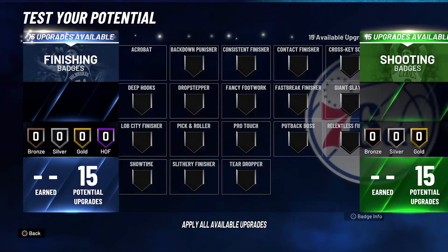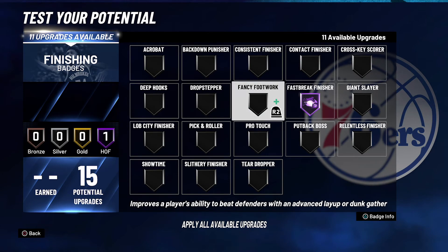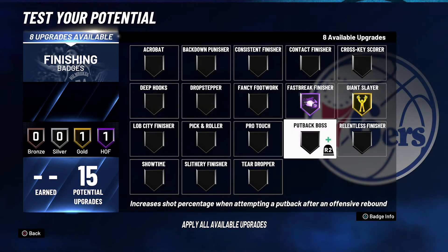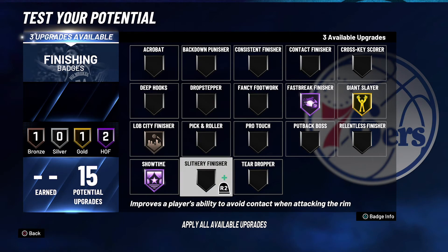Now for your badges — for your finishing badges, you're going to put Fast Break Finisher on Hall of Fame, Giant Slayer on Gold, Lob City Finisher on Bronze, Showtime on Hall of Fame, and Slithery Finisher on Gold.